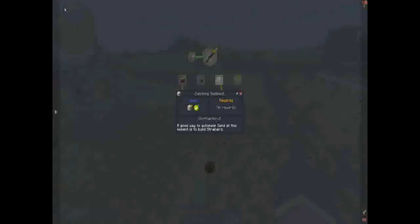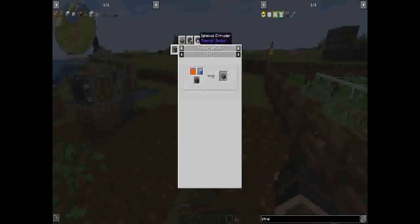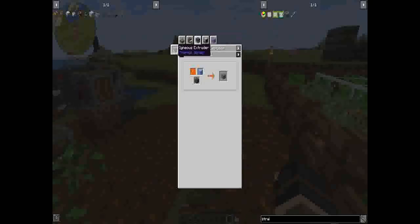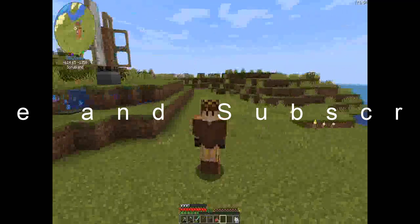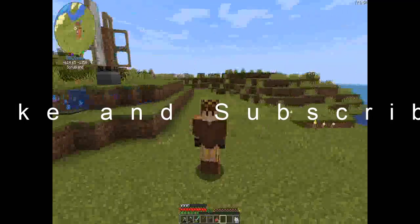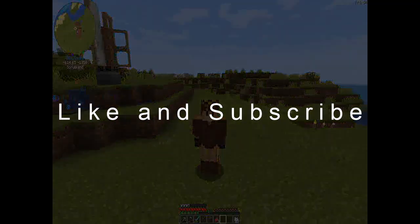The next episode will be automating andesite production, which will be at bedrock. It is until we can get the igneous extruder — it will be at bedrock. With water and lava, we can create andesite. That's next episode. Thanks for watching, I'll see you next time.